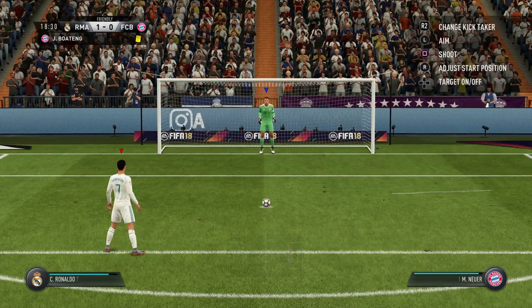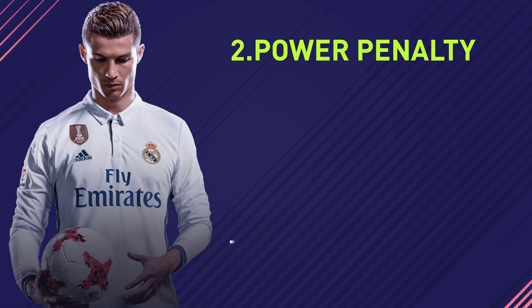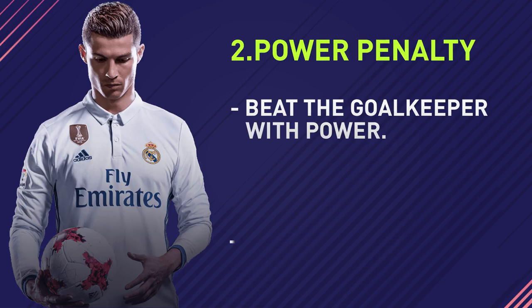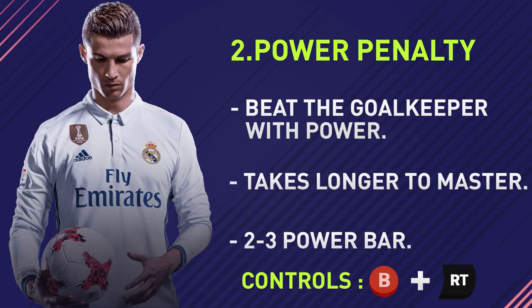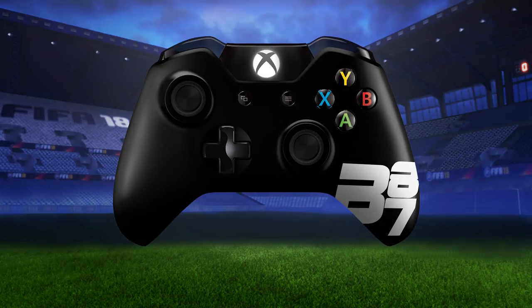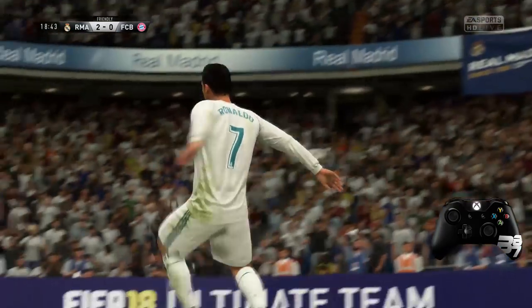The next penalty is the power penalty — where we don't care about finessing or chipping. We literally just want to put as much power on as we can and beat the goalkeeper with sheer power. The problem is it takes a little more mastering, as it can be a bit wild unless you're properly used to it. This is the one I'd recommend practicing in the skill games. Here's an example of how to do it.